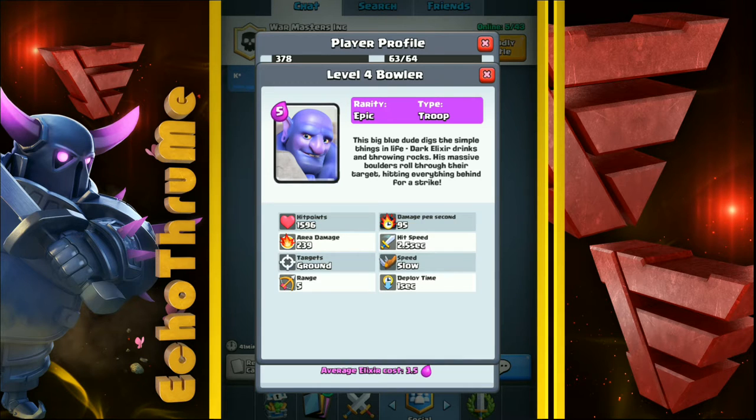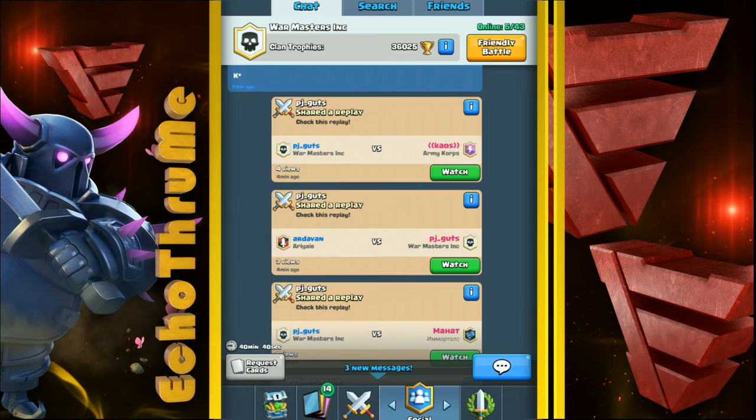The Bowler is an epic troop. He basically rolls a boulder, knocks back any troops coming his way, and does damage throughout that roll — not just on the initial strike. The whole key to using the Bowler is to make a defensive stand and then use him as a push troop toward the opponent's tower. At level four he has almost 1,600 hit points, 95 damage per second, and every roll gives 239 damage. He targets ground troops and he's a pretty slow guy.